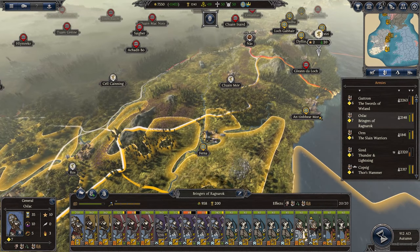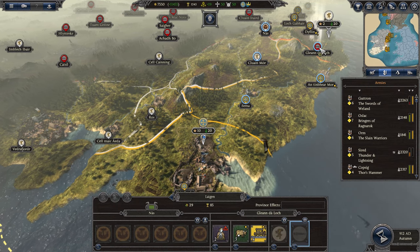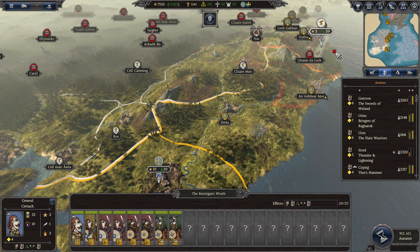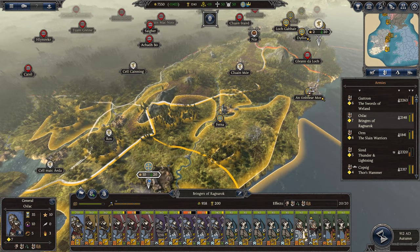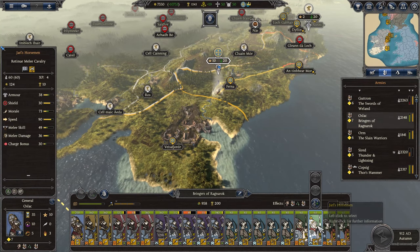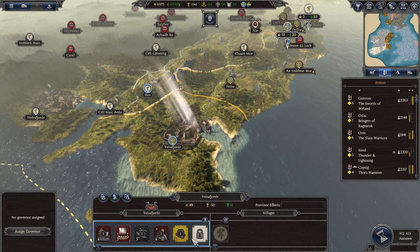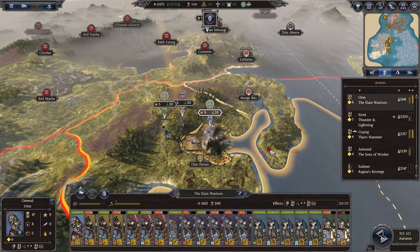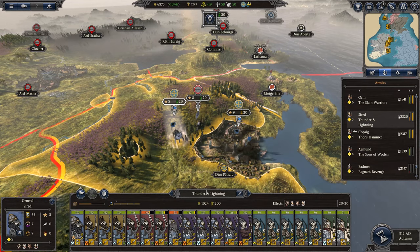We'll figure out where we want to go with this army. I think we're probably better off heading towards Glendeloch just in case these guys don't take it — the Aí Mumhan. Yeah, we'll start moving up that way; it's fine if they do take it. We also need to just fix up these units. Happiness is okay. Let's have a look at Orm — we have another dodgy battle on our hands.